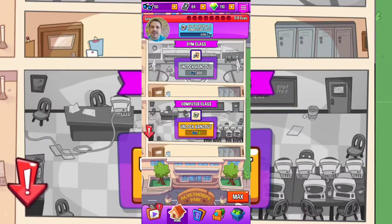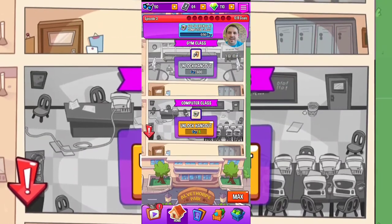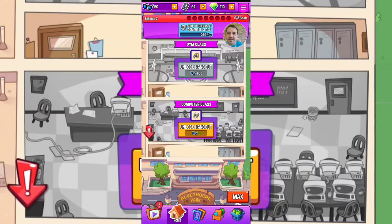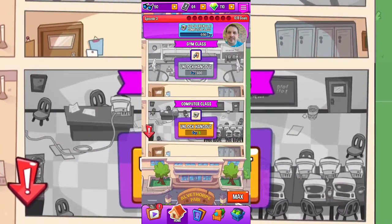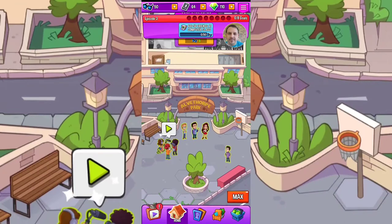Your whole object in this game — I'm going to move my picture so you can see — your whole point is scoring cool points. You can see we're on episode three and we've got eight goals. We're going to add 50 friends at our computer class first. I've got 50 cool points in my bank up at the top bar. You've got cassette tapes and VHS tapes which you can use, and then diamonds is your other currency as you go through the game.